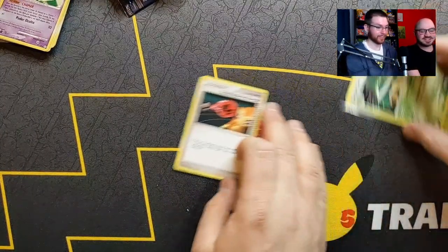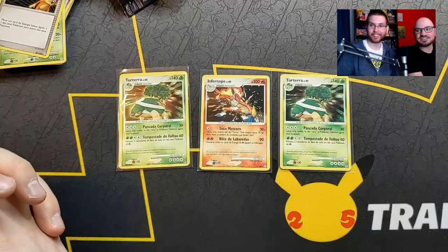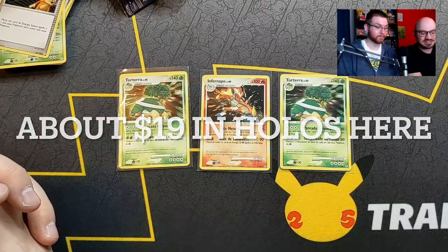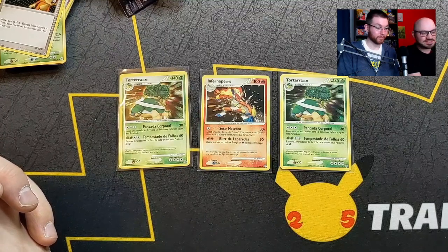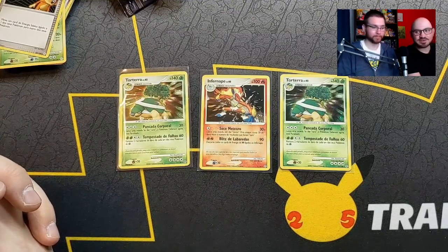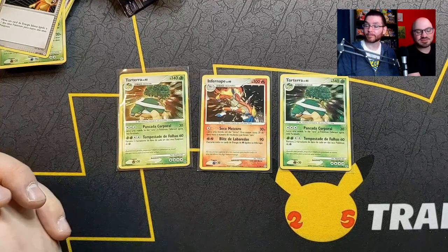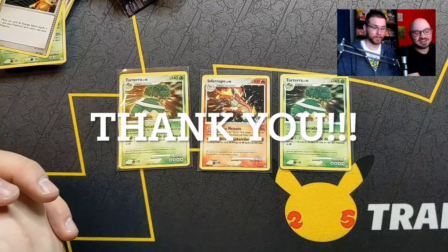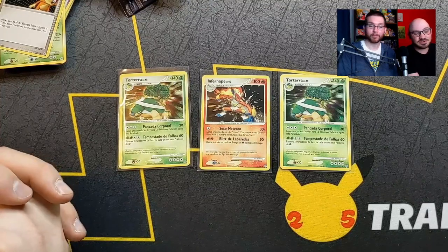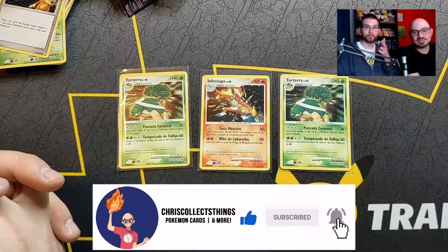That was a lot of fun. At the end of the day you have yourself an Infernape and two Torterra holographics — three holos out of ten five-card packs where nothing is guaranteed. We did pretty good, not amazing but good. I'll put all the prices up in the end. Thank you for 800 subscribers — it's been a fun journey. Probably do another opening around 900 and definitely something special at a thousand. Like, subscribe, comment, hit the bell, and I'll catch you next time.